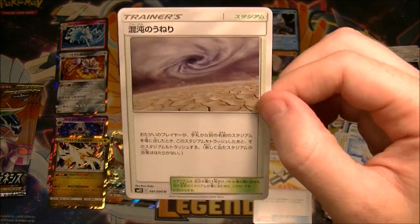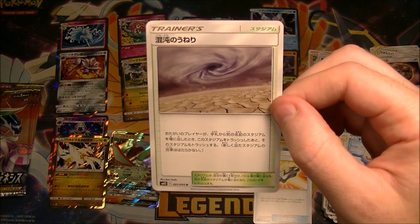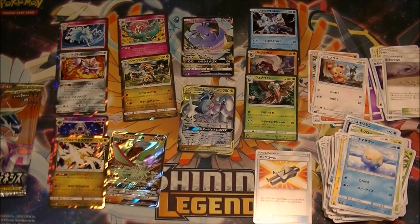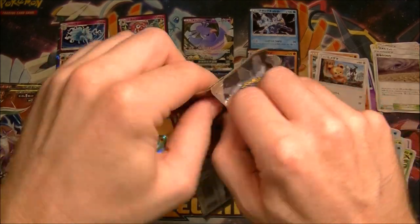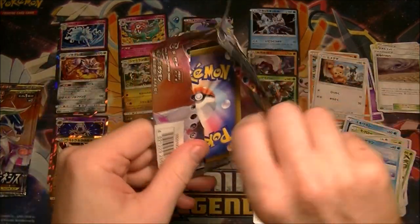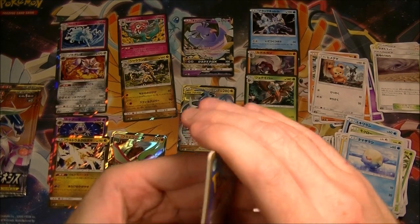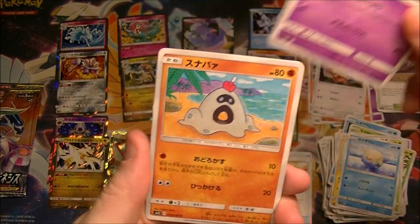Oh, this is good as well. This stadium was actually reasonably not expensive — a few bucks. Basically, if somebody else puts a stadium in place and knocks out your stadium, their stadium also gets discarded, which is very good. We haven't seen a few of the tag team trainers yet. We haven't seen the red and green. We haven't seen the Guzma and Hala, I don't think.